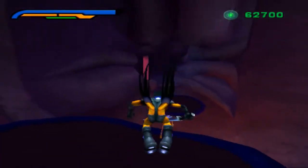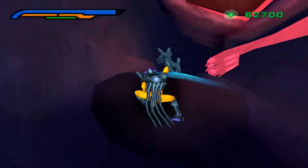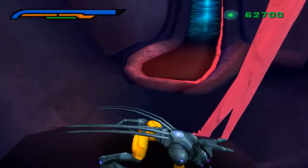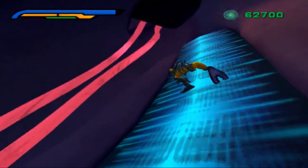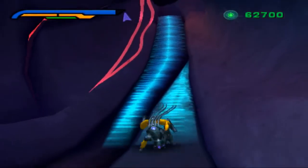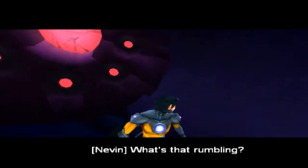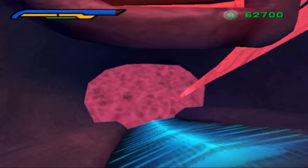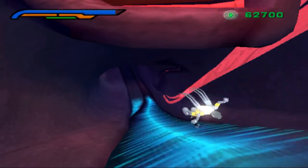Going backwards in the level from these platforms causes some weird glitches because this level is very scripted. First, looking down the stealth trap causes a strange Hall of Mirrors effect. Second, the toxic flow no longer kills Nevin. And lastly, it locks the camera in place and prevents you from fixing it.